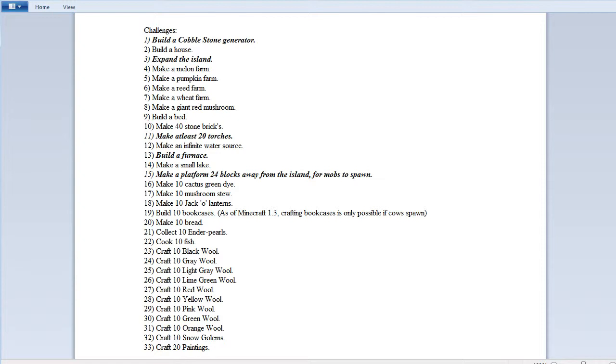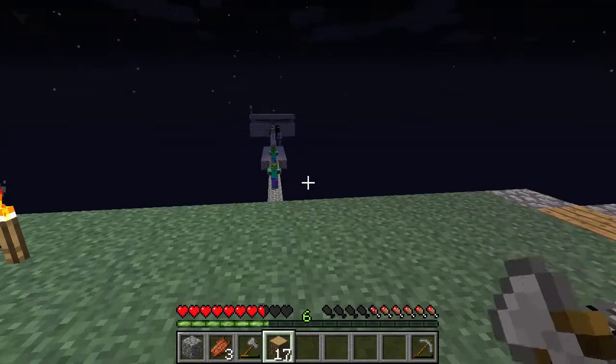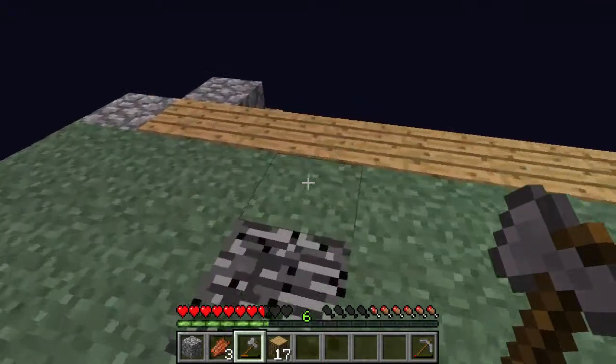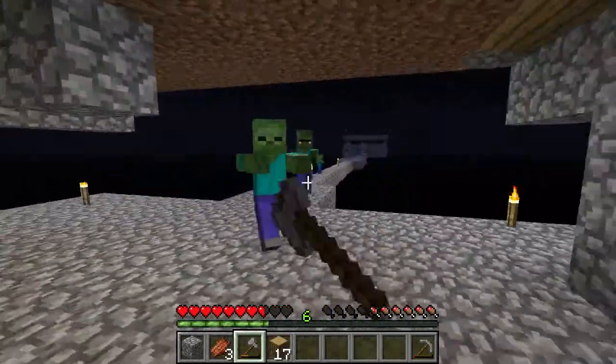We needed a place to spawn mobs to get things to make, I don't know, jack-o'-lanterns? I don't know. We needed things. So we got mobs incoming — that is no surprise. I should make a sword.